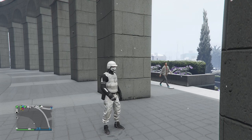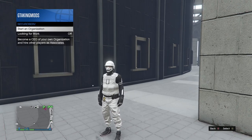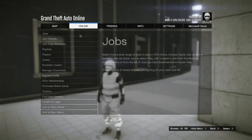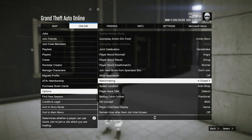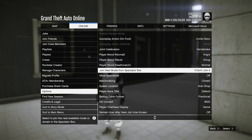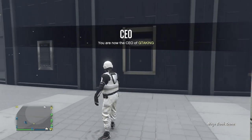First things first, register as a CEO. Always check your game settings: go to pause menu, then Online, then Options, then Matchmaking, and set that to Closed. Set Allow Spectators to Off, and set Join Next Mode From Spectator to Don't Join. Once you have those settings you'll be good to go.